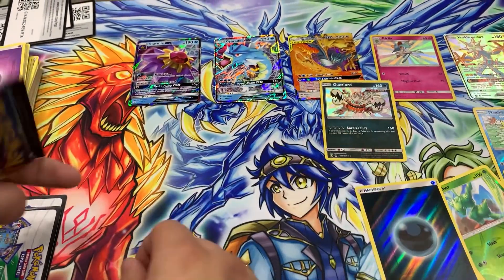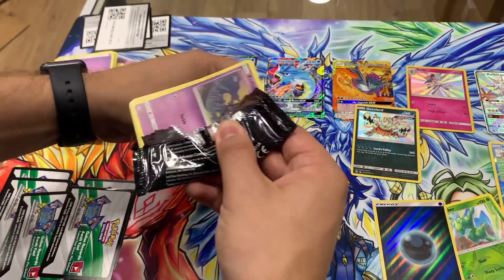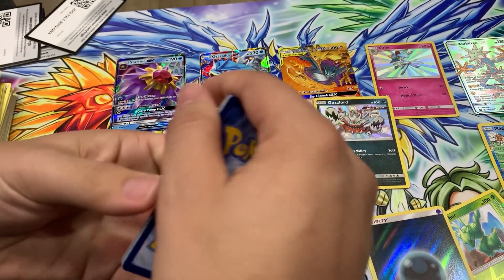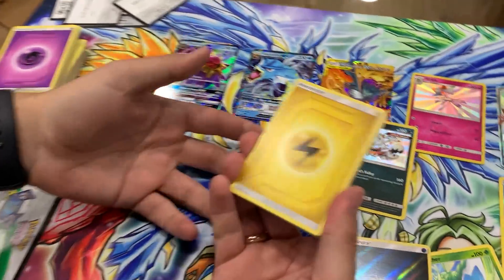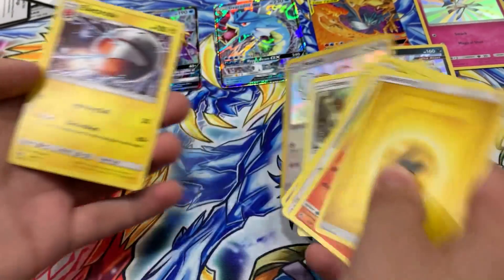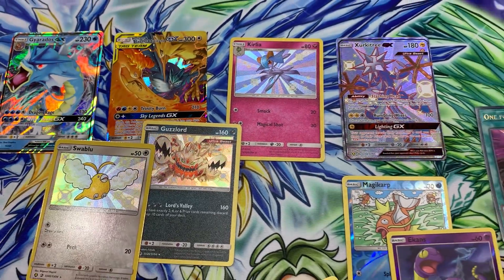We got Guzzlord, Kirlia, Genesect. Last Pack of Destiny! Last chance to get the energy right. Water. Fire! Oh my God, it's lightning! Farfetch'd - yeah, that was a bit farfetch'd. Cubone, Geodude, Eevee. Another shiny - Swablu! In the house! Oh, that's an Altaria - that's a good picture. Four shinies total, one of them being Genesect GX. What the heck? My favorite's still gotta be that Kirlia though. Guzzlord looks sweet, Swablu looking awesome. This is nutso.